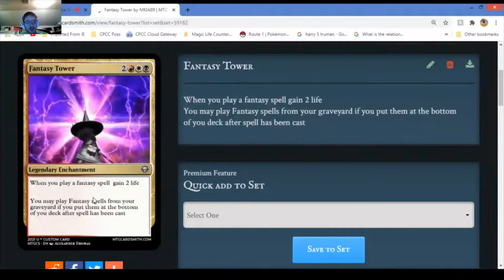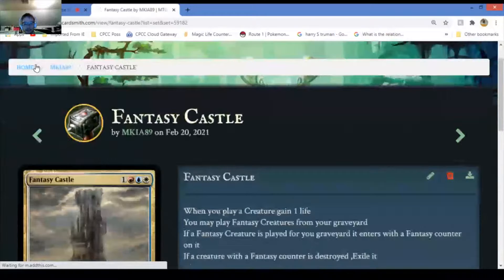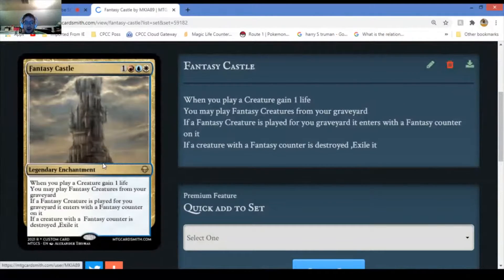Whenever you cast a fancy spell you gain two life - insane card honestly if you're playing a fantasy deck. You may play fantasy cards from your graveyard, and if you do you put them on the bottom of the deck. Fantasy Castle - rare, for very good reason. If you play a creature you gain one life for each creature. You can also play fancy creatures from your graveyard.